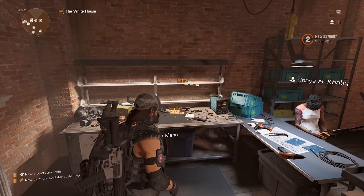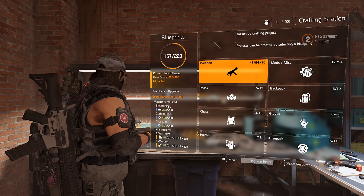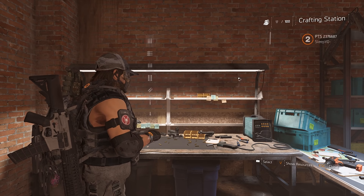First of all, they revamped the crafting system. If you go to the crafting bench now, you can upgrade the bench to a score of 500, so everything you craft is gear score 500. As you can see, the requirements right here are pretty high for the upgrade. You also need to donate some items. But it's fine since you only upgrade it once. And now all of the items are gear score 500 — not just guns, also the gear. That is a pretty good change.